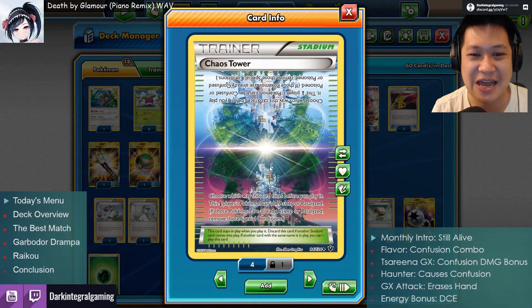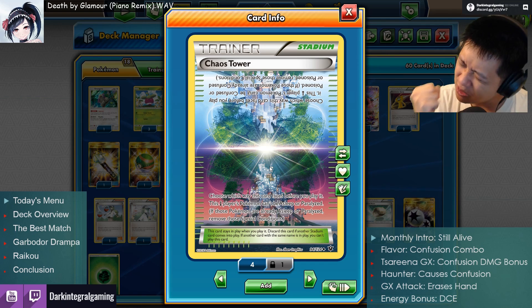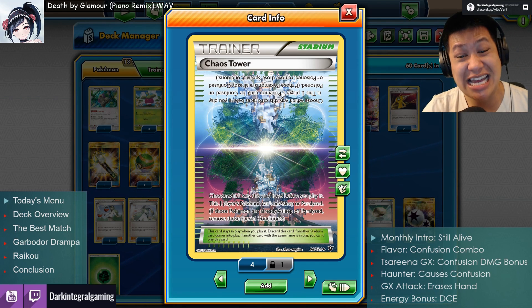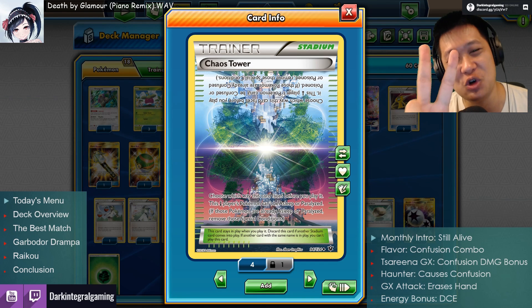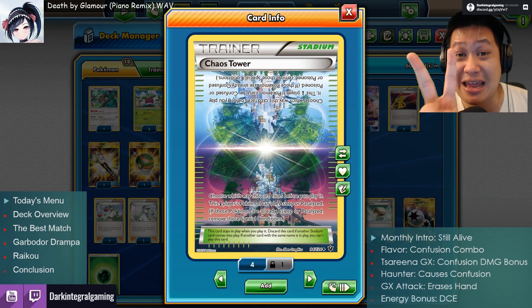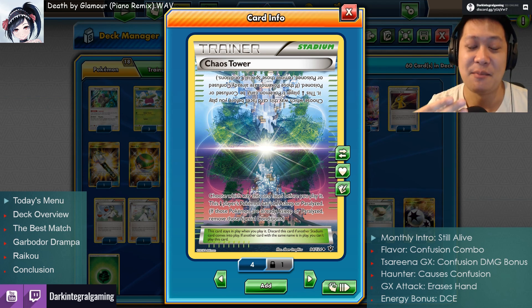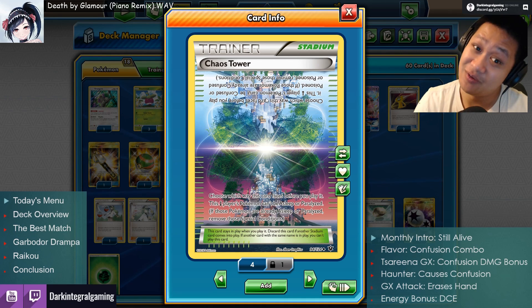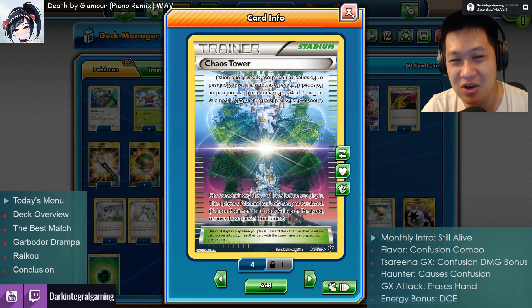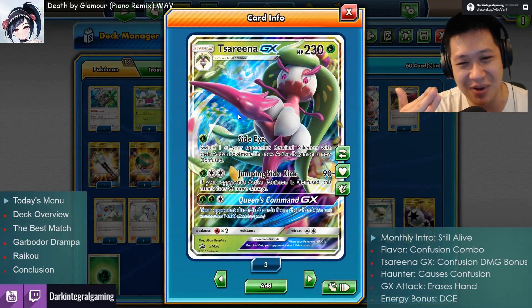So how do we fix that? We're going to use our Chaos Tower Stadium, which is still in standard. It protects you from two special conditions — sleep/paralysis, or confusion and poison. You're going to face it the other side, which will say you are immune to confusion as long as the stadium is up. So that's how you prevent your own Serena from getting confused by Haunter.